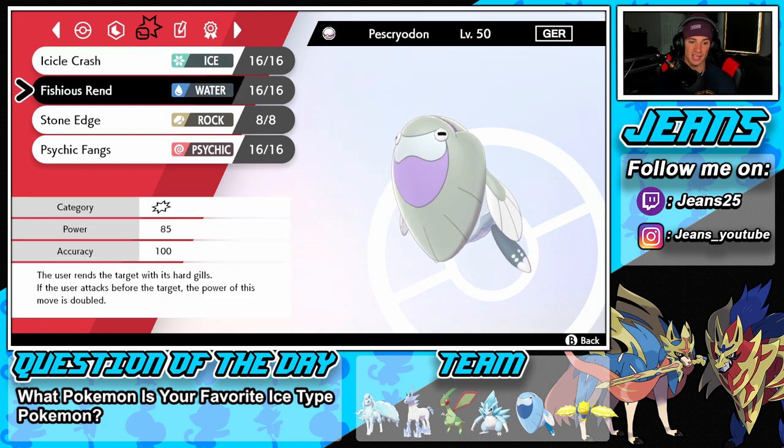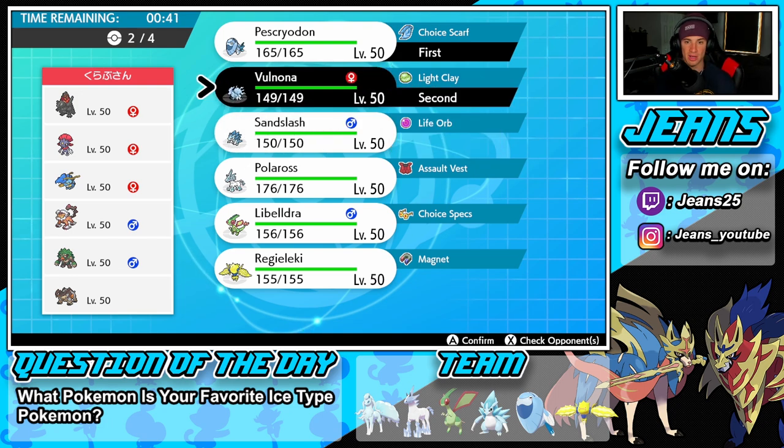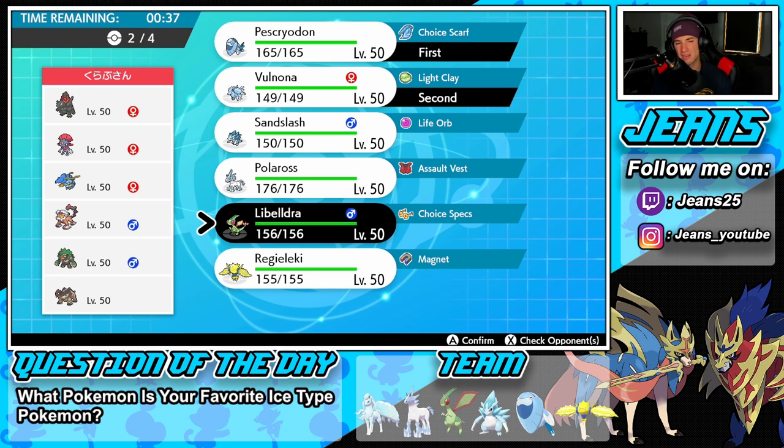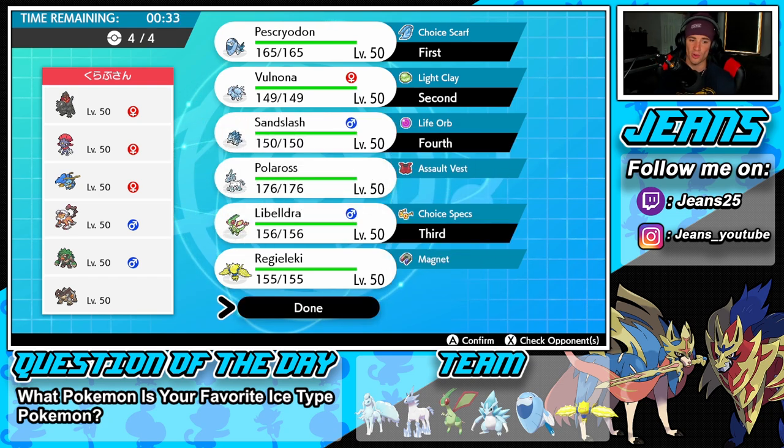Fishious Rend does double damage and it's STAB. If we can get the weather set up we can roll from there. I'm going to lead those two, bring Flygon in the back end, and Sandslash as the final Pokemon — we're just going to go all iced out.